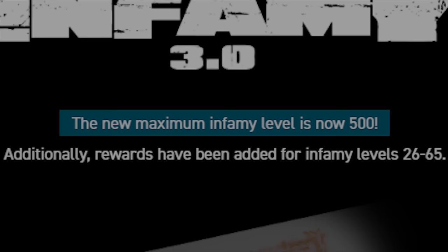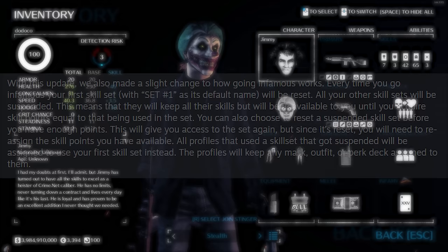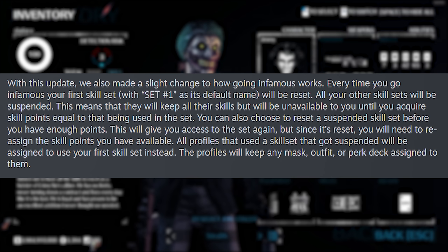There's one last important thing we should talk about regarding Infamy changes and how they work with skill sets. This is taken from the Overkill update page: with this update, we also made a slight change to how going Infamous works. Every time you go Infamous, your first skill set — with 'set 1' as its default name — will be reset. All the other skill sets will be suspended, meaning they will keep all their skills but will be unavailable to you until you acquire skill points equal to what's being used in the set. You can also choose to reset a suspended skill set before you have enough points. All profiles that used a suspended skill set will be assigned to use your first skill set instead.